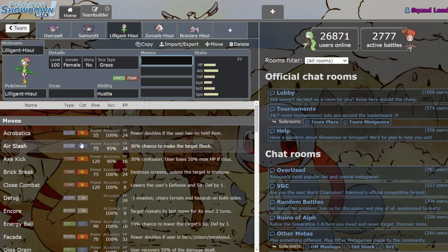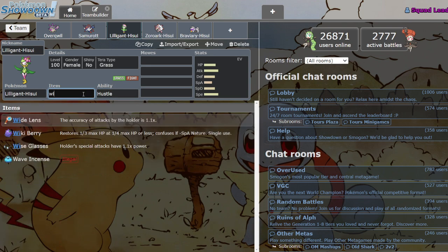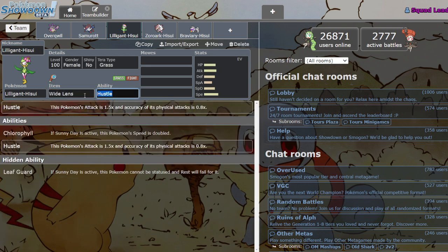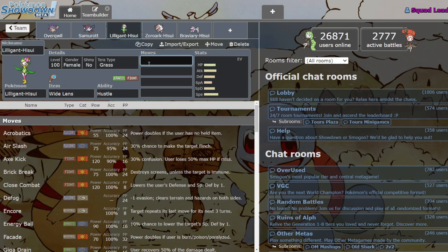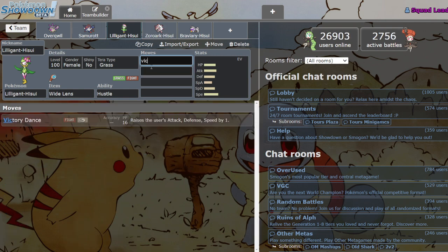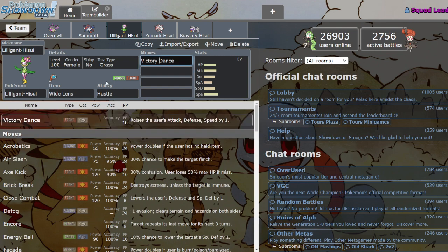Hustle — I'm not a big fan personally because I like my moves hitting, but you can run Wide Lens if you want moves to be a little more accurate. The other super crazy thing with this Mon is Victory Dance — it's the only Mon with Victory Dance, it's basically a signature move. It's basically Quiver Dance except it raises your physical stats, not your special — it raises Attack, Defense, and Speed all in one go, which is pretty nutty.